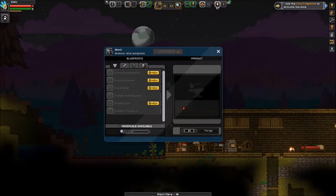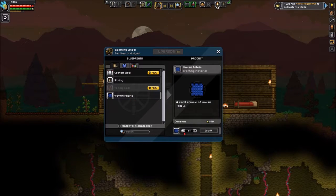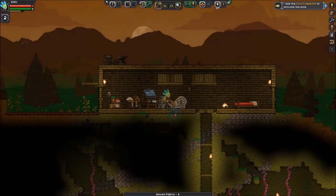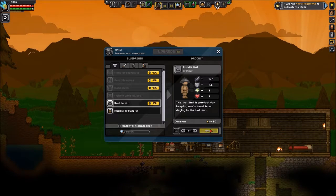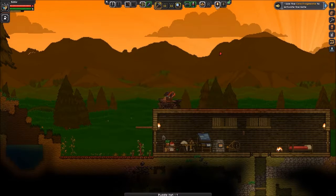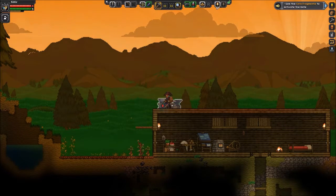How much more did we need? Four more — four more fabric. There we go. So let's make ourselves a hat. And it went straight on our heads. Lovely.